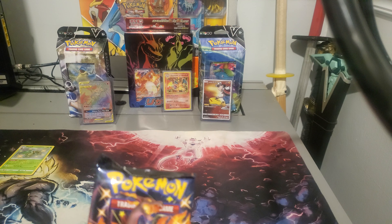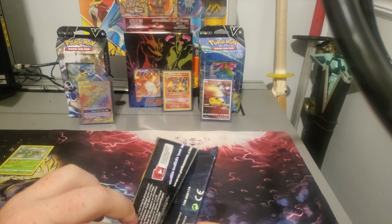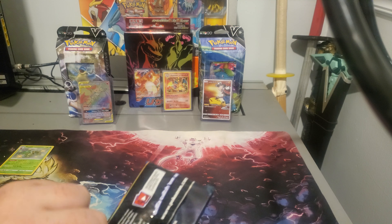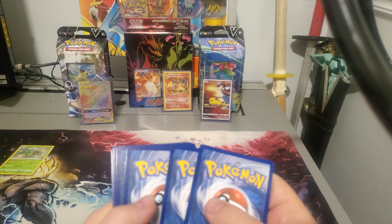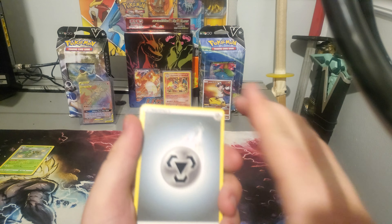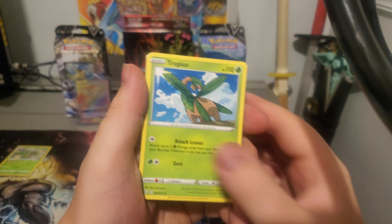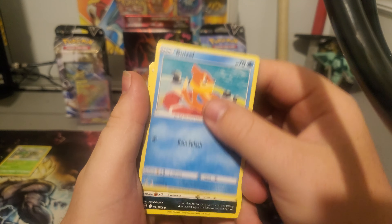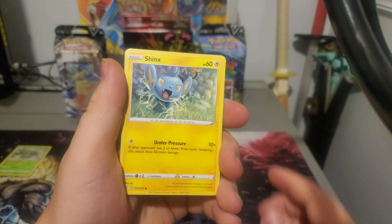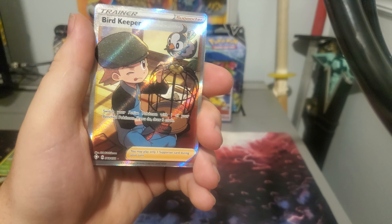Maybe we can change it with this pack — can we end with a Shiny Zard or a holo at least? Give us a holo. Code card — need to pull the boys in the back. Steel Energy, Rotom, Floatzel, Tropius, Rowlet, Trapinch, Weavile, Koffing, Shinx, Reverse Rusted Shield.